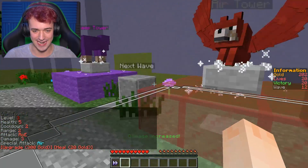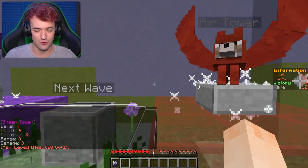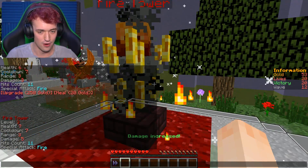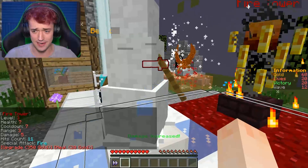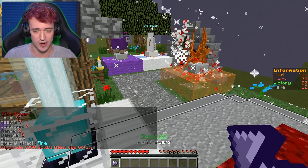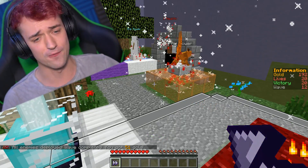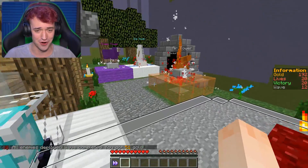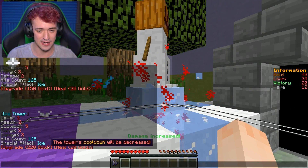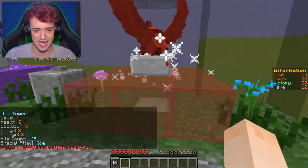Look at that — it still has another upgrade, that's not even the final upgrade. Let's give this guy some more upgrades. Fire level three I believe. We got 60 gold so we can't do anything with that right now. Speed it up. We are way too good for this. 51 gold. Let's upgrade this ice tower — he needs a little love, he's doing a lot of work. He's way more upgraded than this other guy.